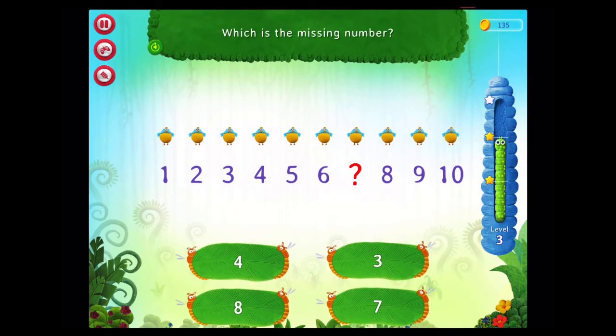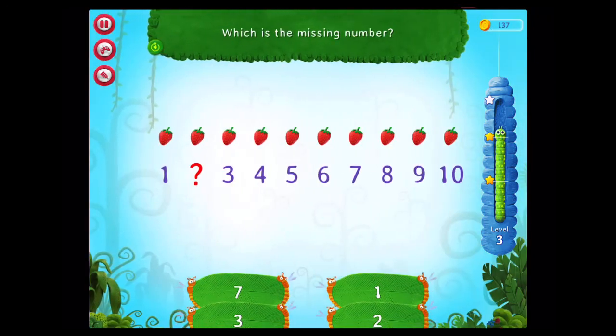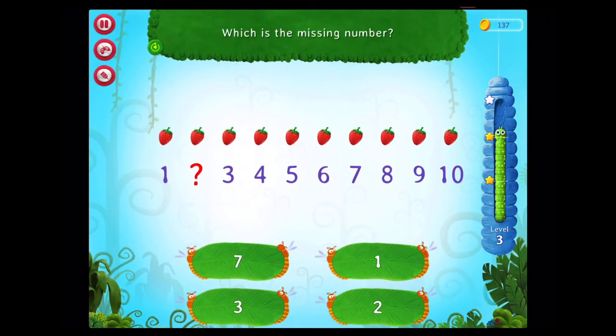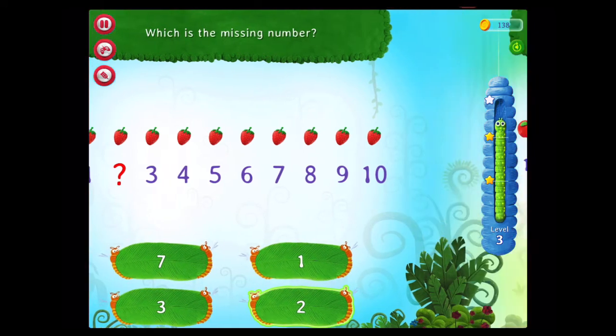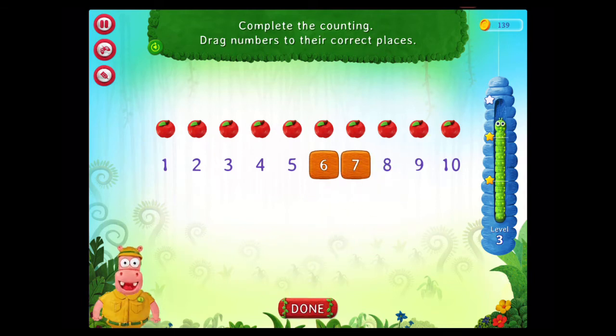Which is the missing number? Rockstar! How many strawberries are there? That's right! Which is the missing number? That's right! Complete the counting. Drag numbers to their correct places. Congratulations! You've done it!